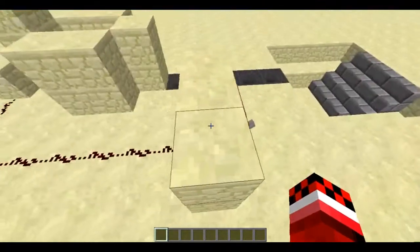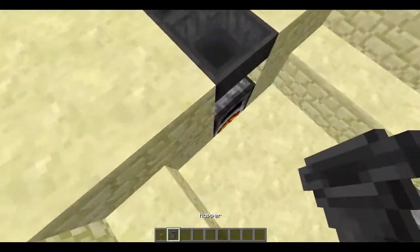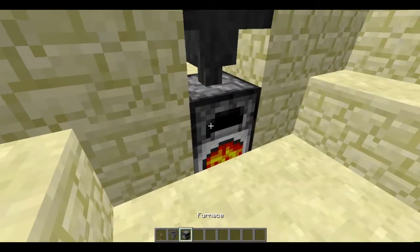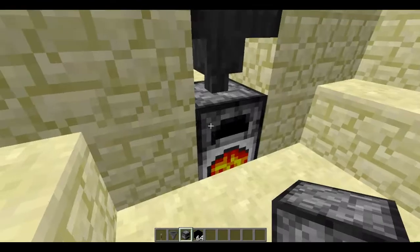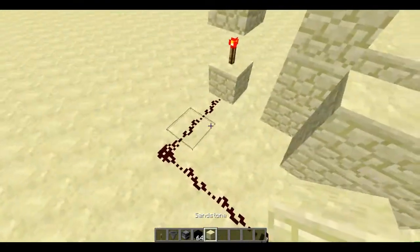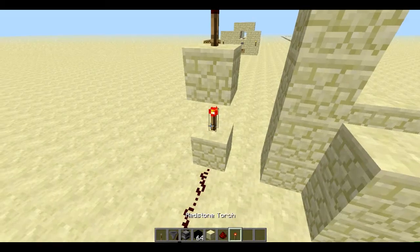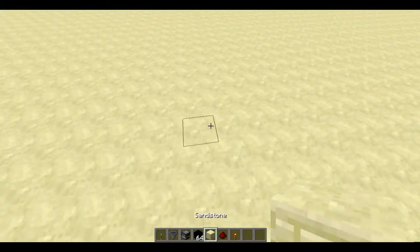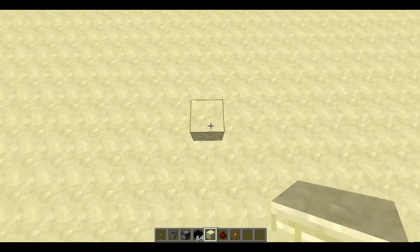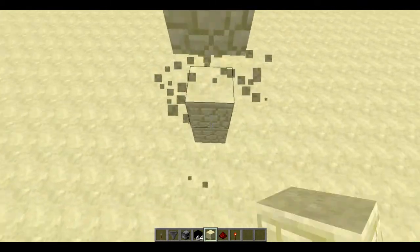This is extremely simple to build. You just need a lever, a hopper, a stack of that, a building block, redstone, and a redstone torch. I don't want to kill them straight away, so usually I go like this.